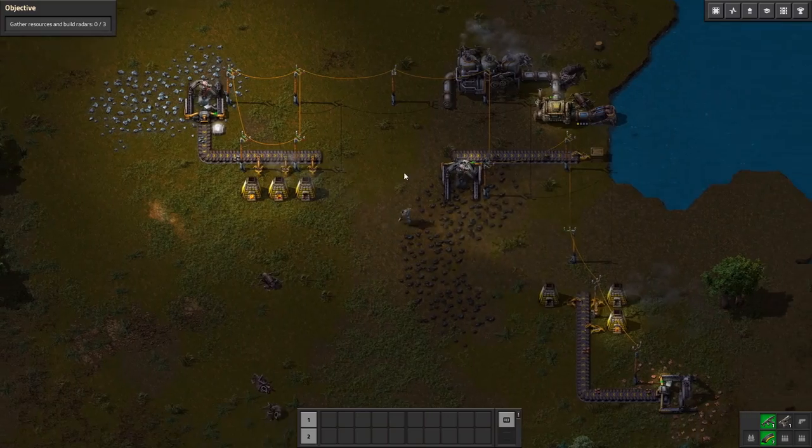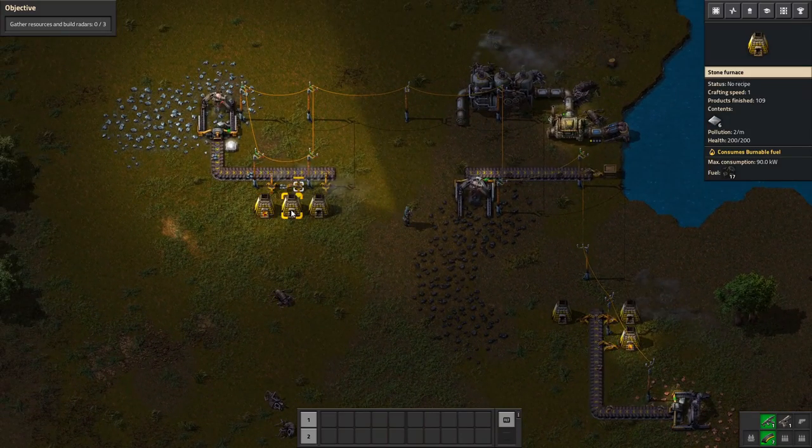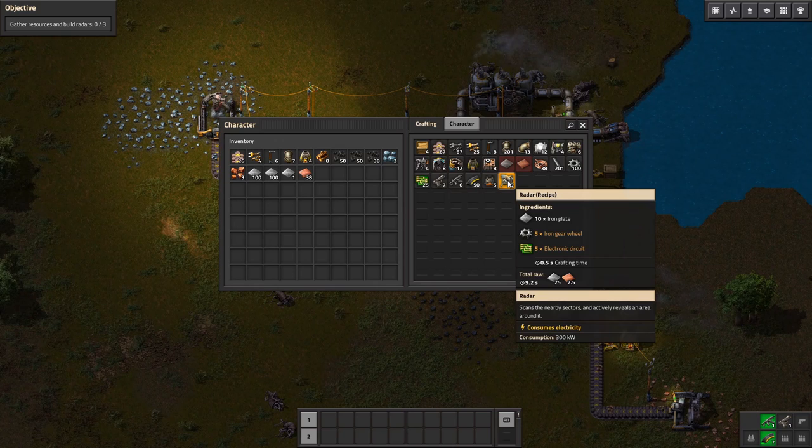After setting up our base a bit, getting all our resources mined and going into furnaces, we have enough to build our three radars that we need. So one, two, and three — we'll let those gather up.